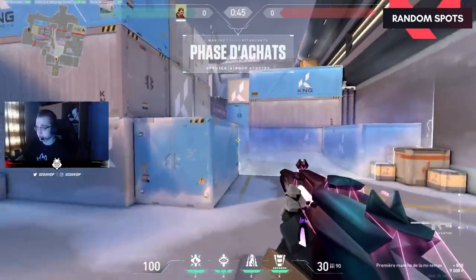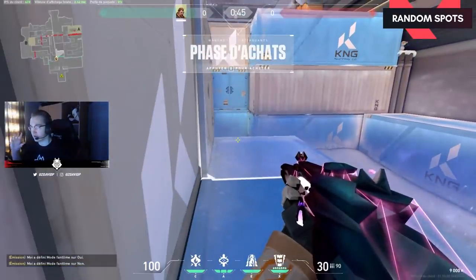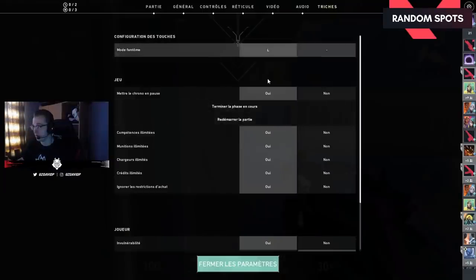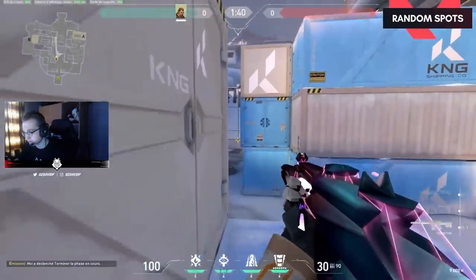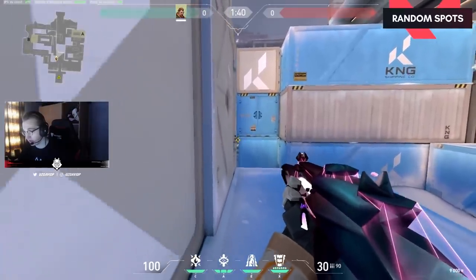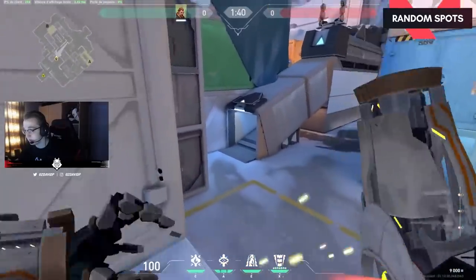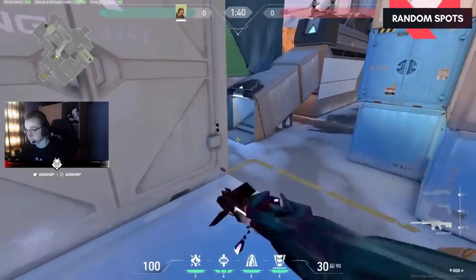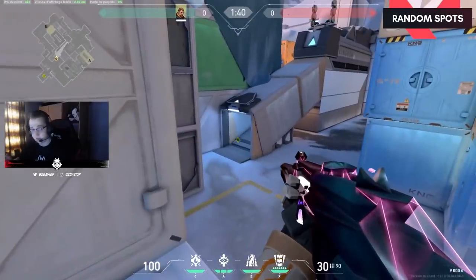What I found really nice as attack: you can go up there. You have to play Raze, Omen, or Jett because you can jump. The barrier is there — you can be up there and hold mid if they push. You can see them before they see you. It's really nice. And if you have Omen, you can instantly TP there. Maybe smoke in the middle of the area and TP there. They won't see you.